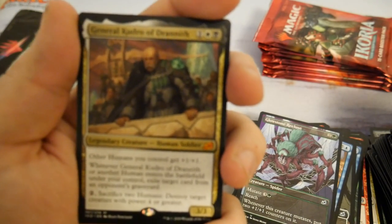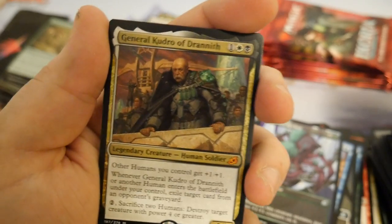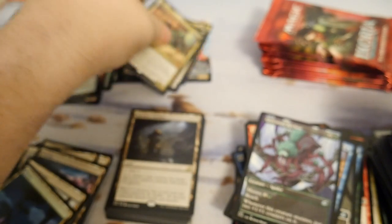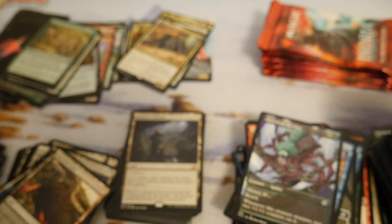Looks like we're getting out of focus. Let's see if I can focus — okay, it's General Kudro. This box has been saved. I'm satisfied — five mythics is nothing to scoff at. With Luminous Broodmoth I needed that for my Kathril deck, so I'm satisfied. General Kudro is a good card, a really good way to fight Lurrus from what I hear.